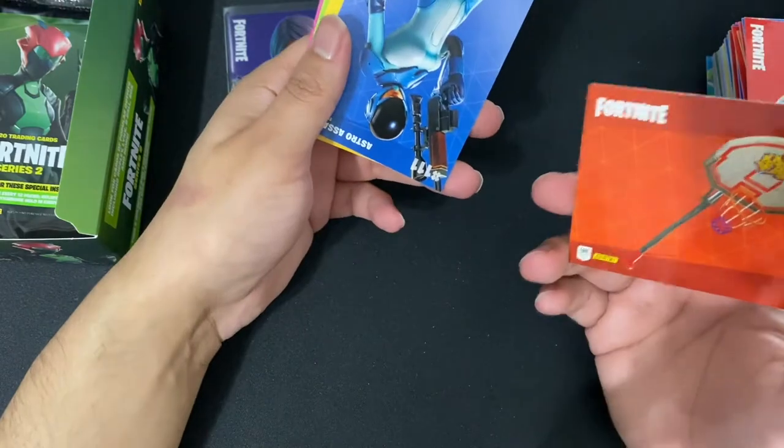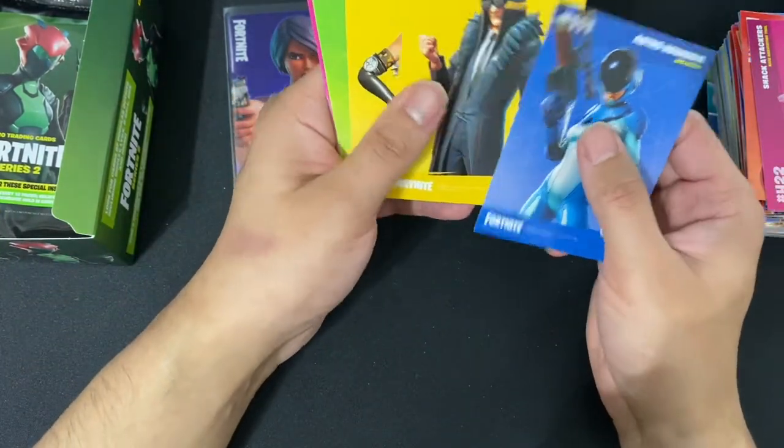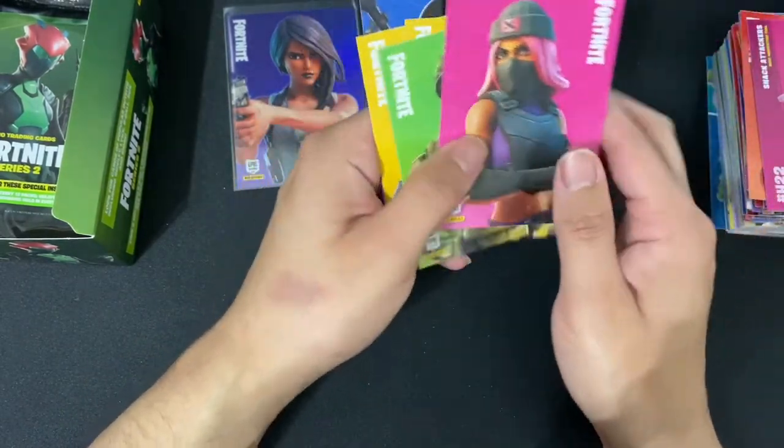Next up we have Snack Attackers along with the Slam Dunk. We have Astro Assassin, Wolf, Outcast, Plastic Patroller, Clash. Any holos? No holos.